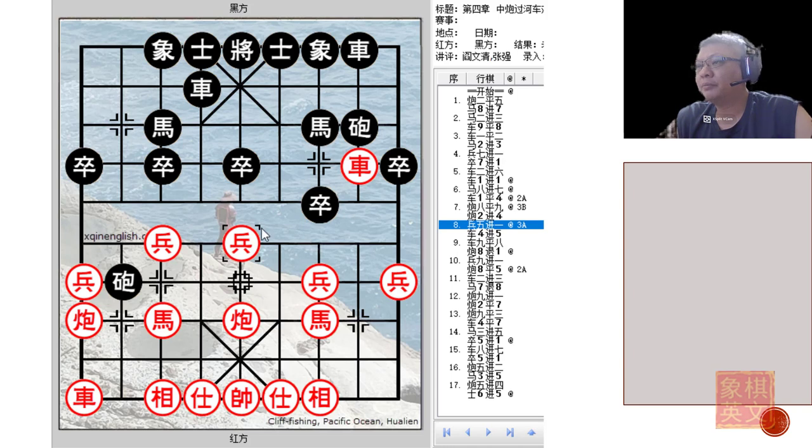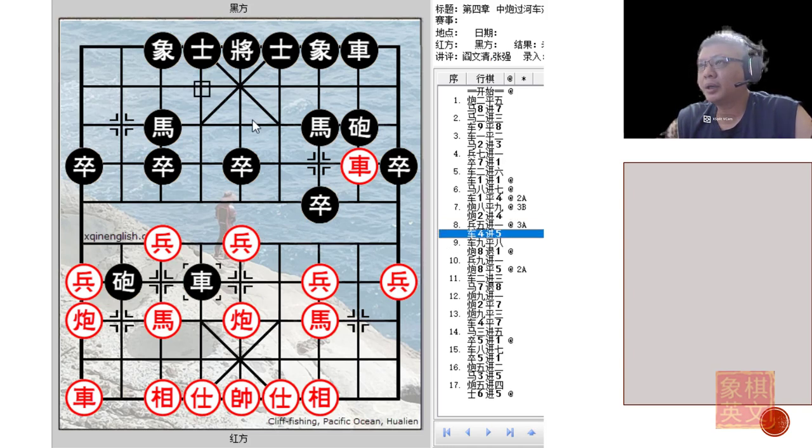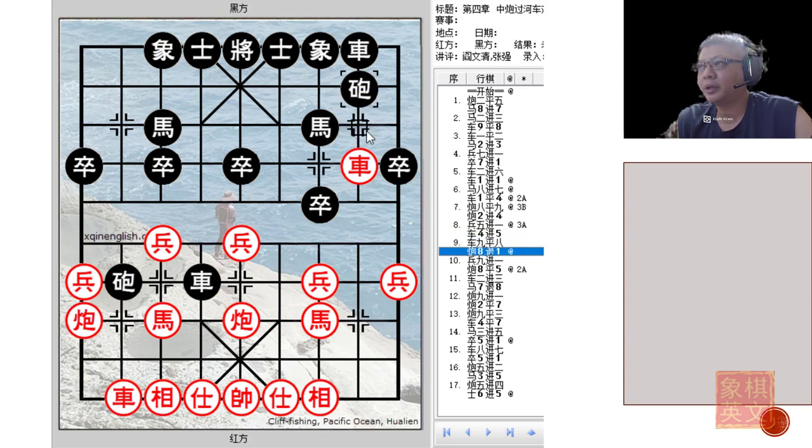So p5+1 — again the main idea — Black would pin all his hopes on the chariot getting to this position: r9=8 and c8-1. Now this is a very agile move, whereby it will give Black many options. First will be c8=5, and the next will be c8=2 to attack the chariot. Black would be very aggressive, striving for confrontation as early as possible.